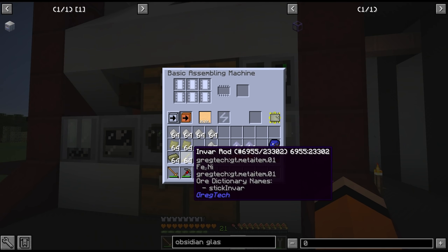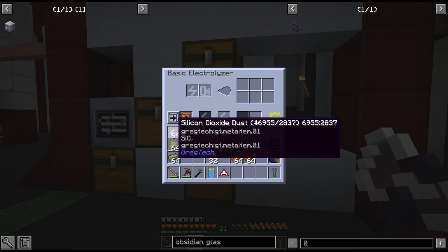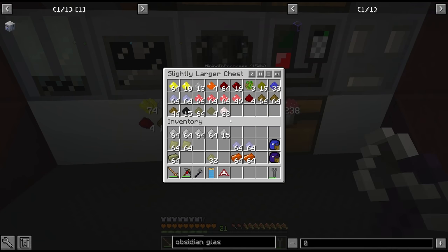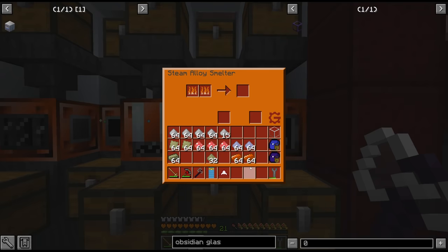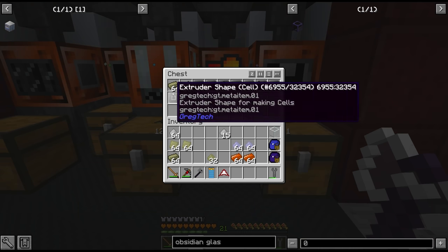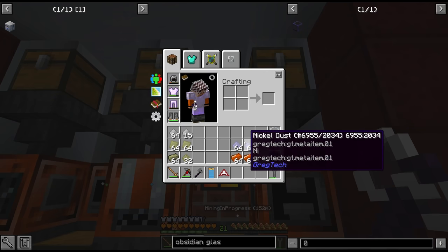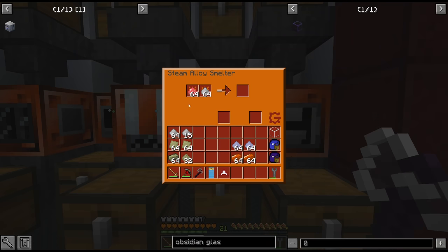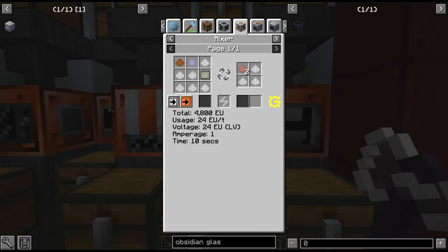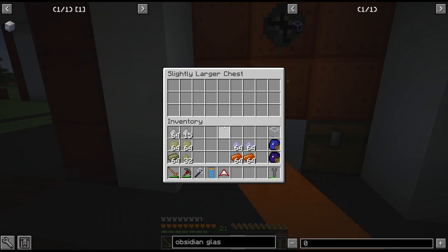The rods go through assembler circuit 4 for our frames. The electrolyzer finished with the sand and gave us just over 4 stacks of silicon dioxide dust. We have to find the ruby in the centrifuge output chest, and this will all go through our alloy smelter. I think I made too much invar, but you can never have too much invar — we'll have more blast furnaces later anyway. One thing I almost forgot is the copper nickel itself, which also has to go through the alloy smelter. There is a mixer recipe for it as long as we use the dusts, so we have to convert the copper into dust with our steam grinder.